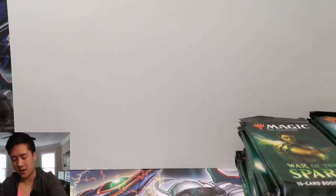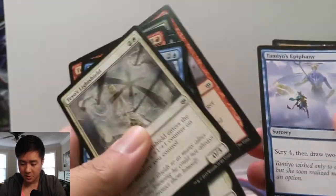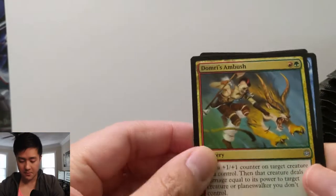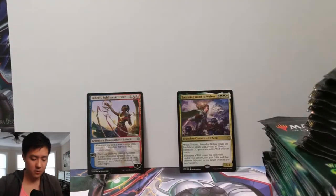Especially in that mythic slot and that foil rare. I've misplaced my box cutter so I just have a pair of scissors to get through the wrapping. Still looking for our first Liliana. Let's just see if there's anything cool. We have a Domri's Ambush, a Bond of Insight, a Saheeli — nice — and then a Tolsimir, Friend to Wolves. There's a planeswalker that has something to do with wolves as well; can't remember her name.